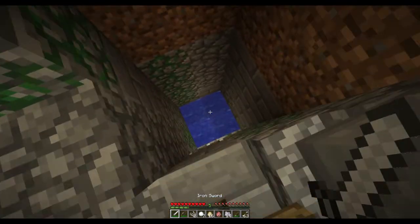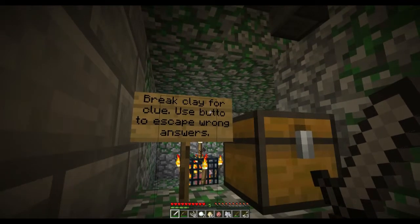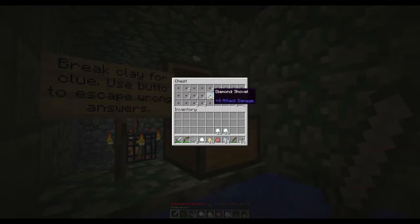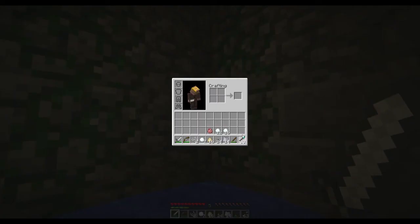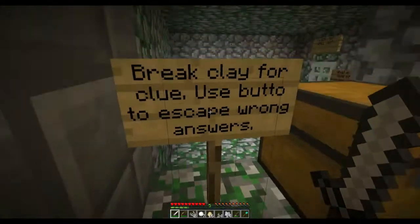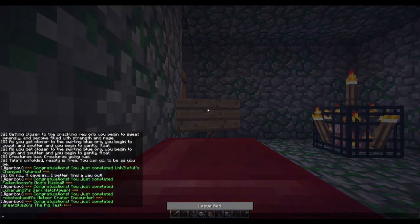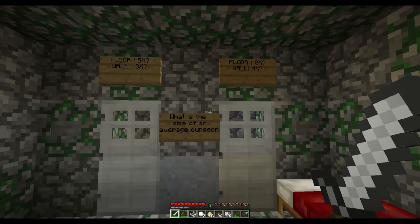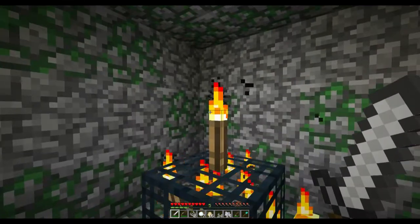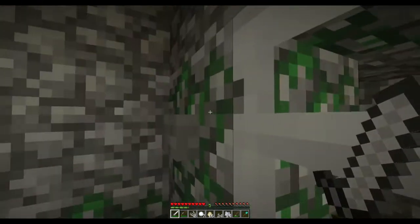Second stage quiz! Some of these have much more stuff in them than I would have ever thought possible in a 20 by 20 by 30 area. Break clay for a clue, use button to escape wrong answers. I'm going to need a lot of buttons. I don't have a pick, so I can't break it. Sleep as a checkpoint - I think the map already sets a checkpoint when you enter these. What is the size of an average dungeon floor? 5 wall 3, or floor 8 wall 4? 1, 2, 3, 4, 5 by 3 - I think that's right.